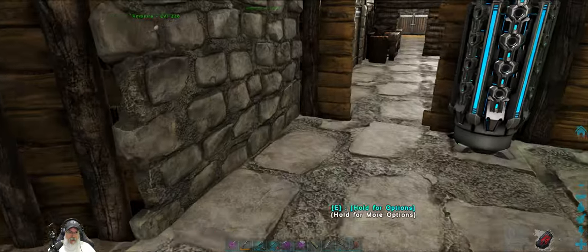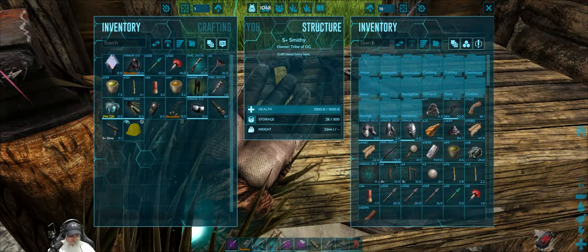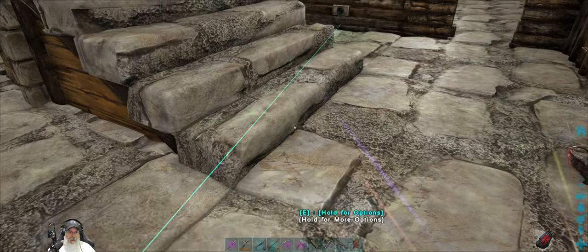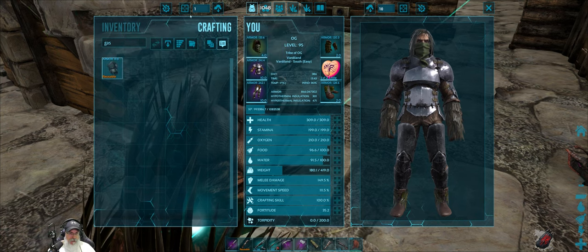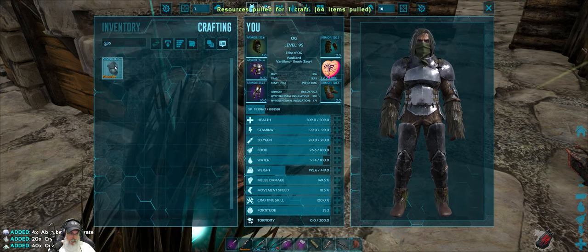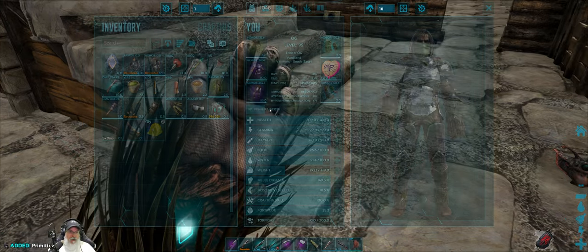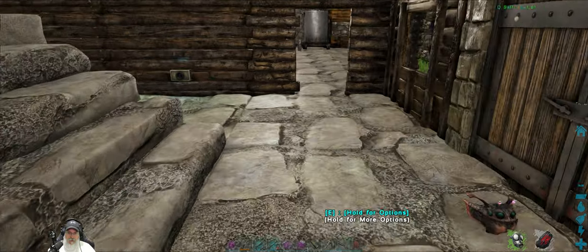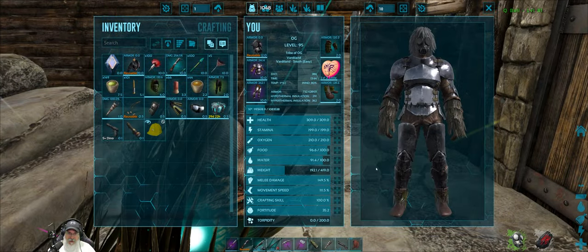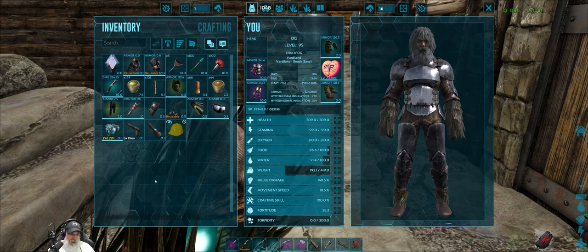So now, to make the gas mask — do we have to do that in the smithy? Actually, probably not, because we're making the modded version of that. So let's pull stuff for one. I don't know how long this will last. It doesn't give us a HUD thingy to look through.